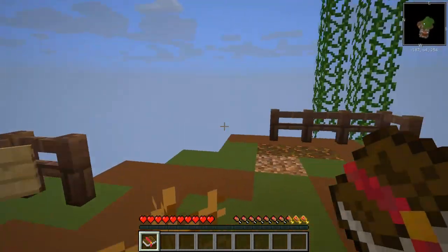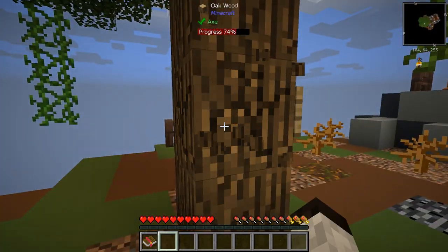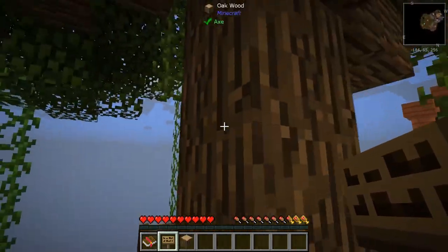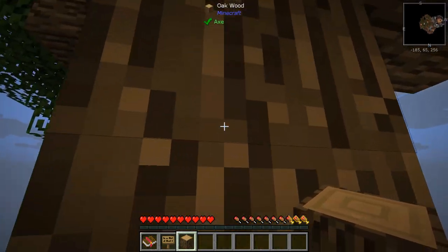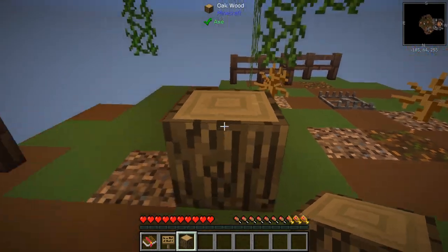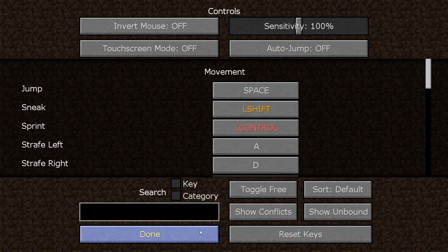We're going to start right away by getting a block. I'll take out this block first. I got the sign and the block. You can use ore extraction — kind of like vein miner. Oh, why am I jumping? Is auto jump on? Auto jump is now off.